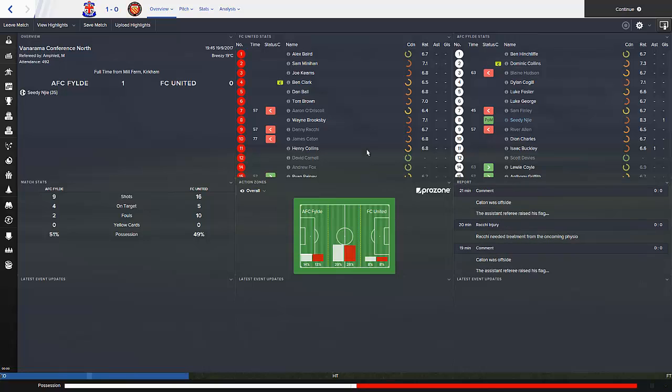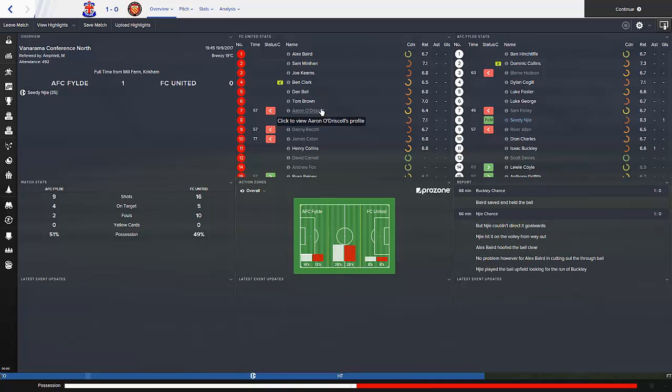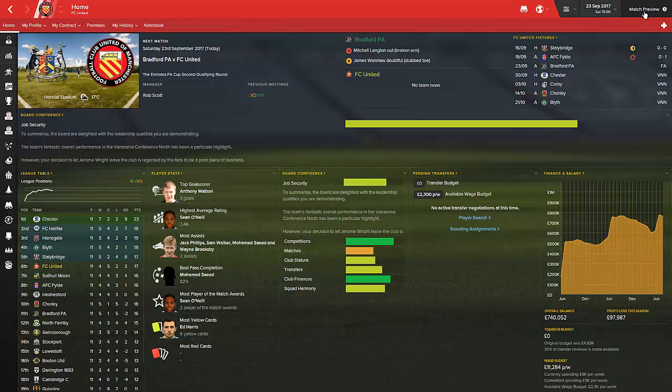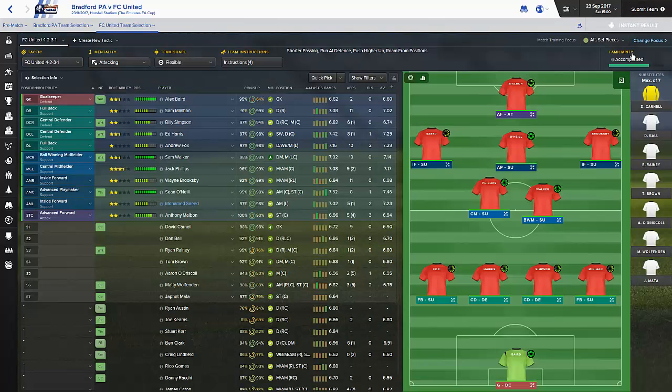You can see Joe Kearns getting a go, Ben Clark coming in, Dan Ball coming in at left back, Tom Brown, O'Driscoll, Brooks still playing, attackers remaining the same, but James Captain coming in and Henry Collins. We did have to rotate it a bit, but going into the big one today it's important to win. We're playing away from home, and we've got Chester a week later, so I reckon we can get a decent result this episode.